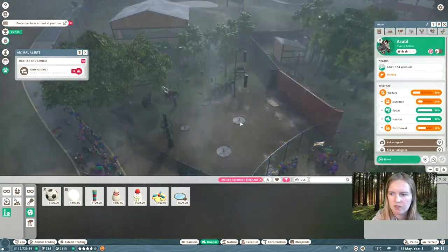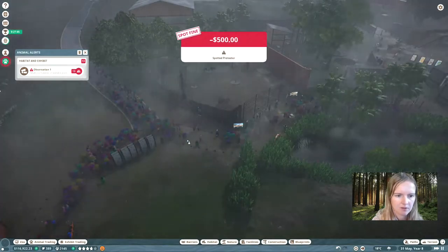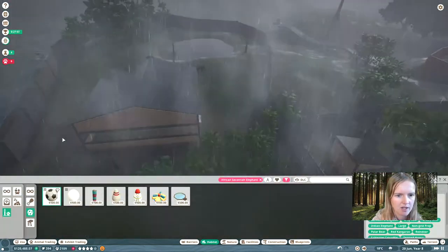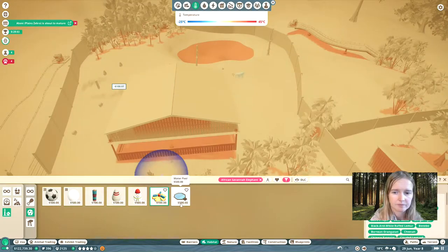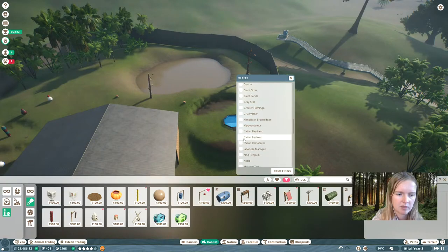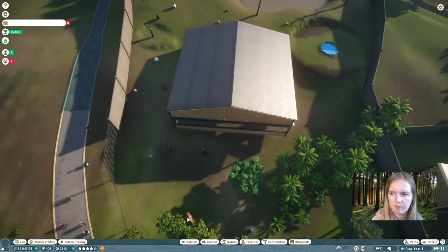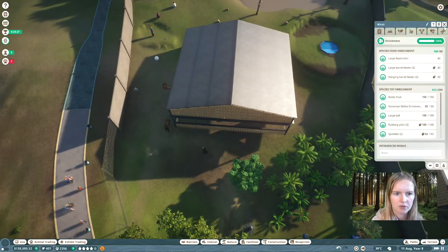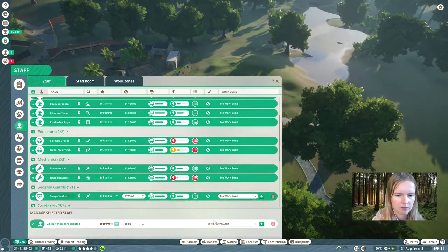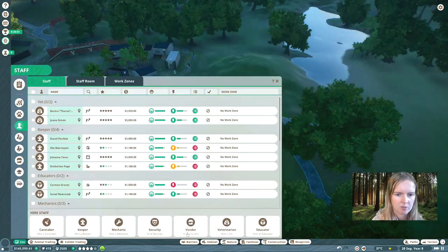There are some issues here — the animals are hungry. So we might as well hire another keeper or two to make sure they're actually going to be able to keep up with their work. We've already expanded our zoo quite a lot. Make sure that you keep up with the work that has to be done. In order to keep your welfare at 90% you really have to pay attention all the time. Check the welfare levels of your animals and see that they're still happy and healthy. Make sure you train your staff, because you have to get as much out of them as possible.